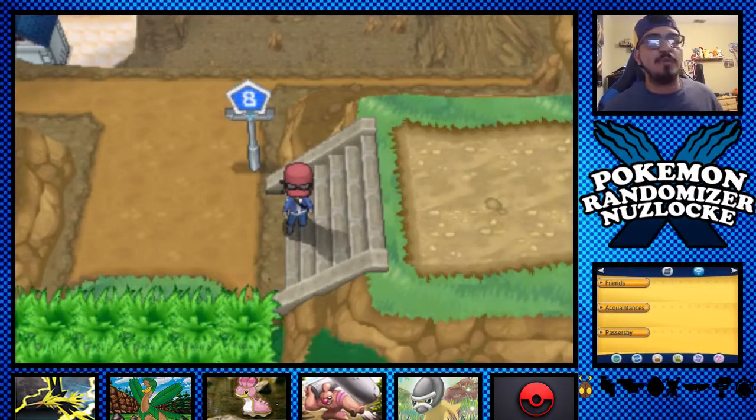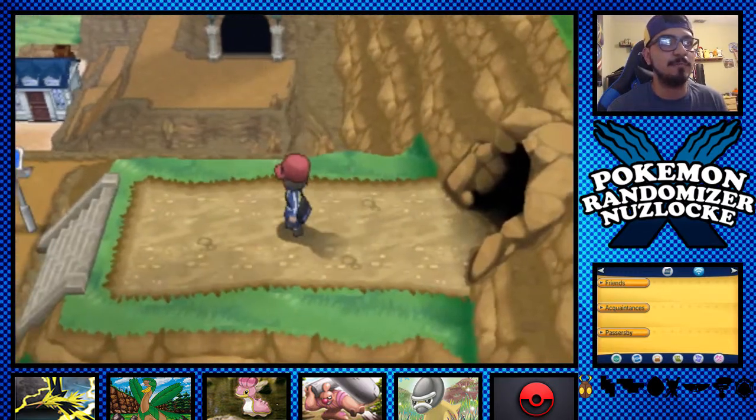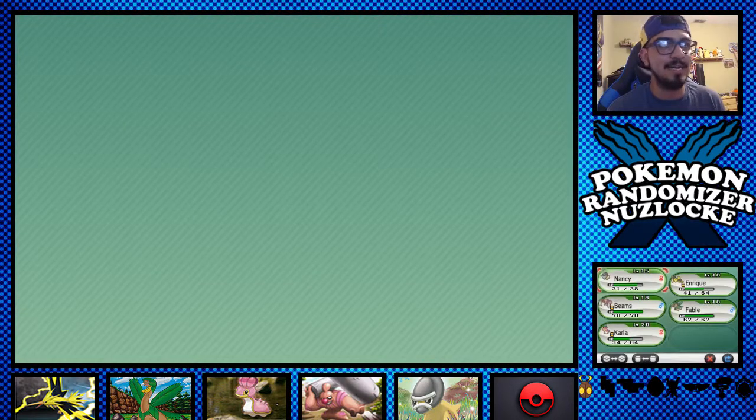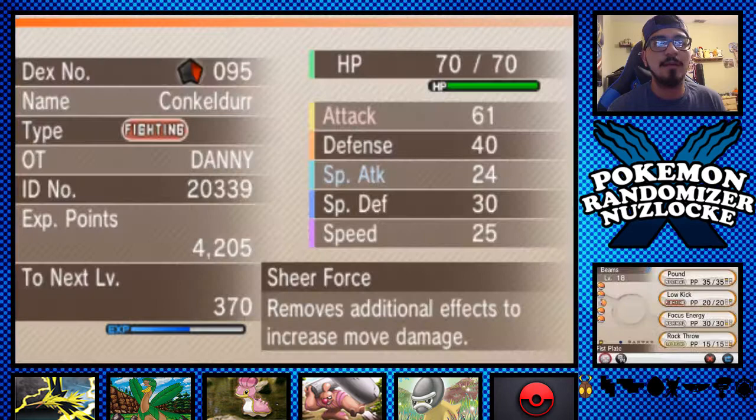What's up, Peace Nation? We're back with some more Pokemon X Randomizer Nuzlocke. In the last episode, we made our way through the Connecting Cave, got two new encounters, did our double battle, and that's pretty much it. In this episode, we're going to get a new encounter, but I haven't given you guys a team recap in a while, so I'm going to give you guys one now.